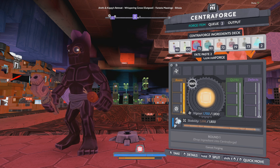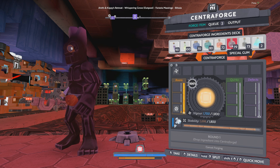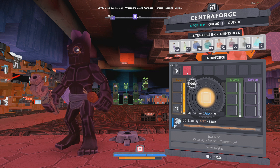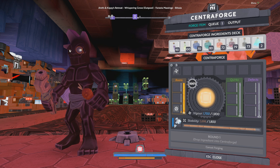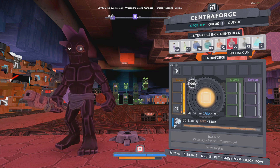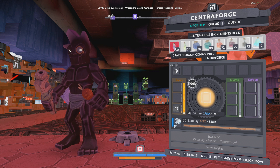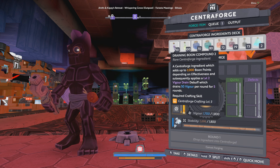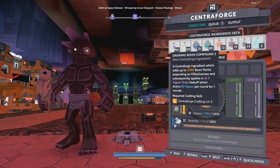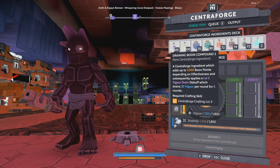At one point there was apparently a bug where multiple stacks of gums weren't counting, so in the process of doing this we'll figure out whether that is now working again or if we're still only getting 50 vigor even if you have like four stacks of the special gum. The only boon compound we have is this draining boon compound that gives us very limited options, but to get the maximal effects of what we're after we don't have a lot of choices.